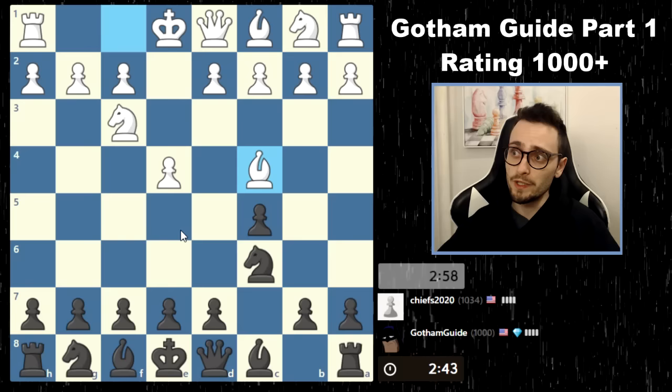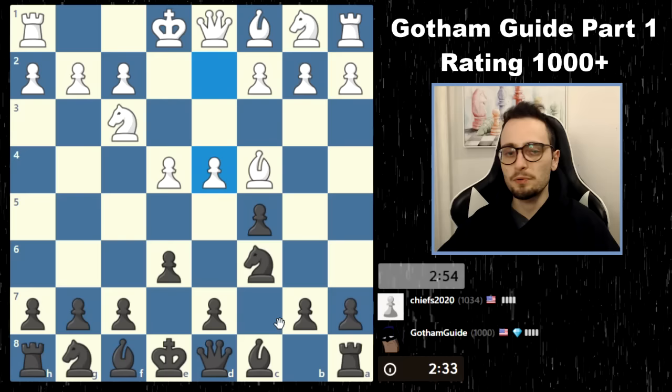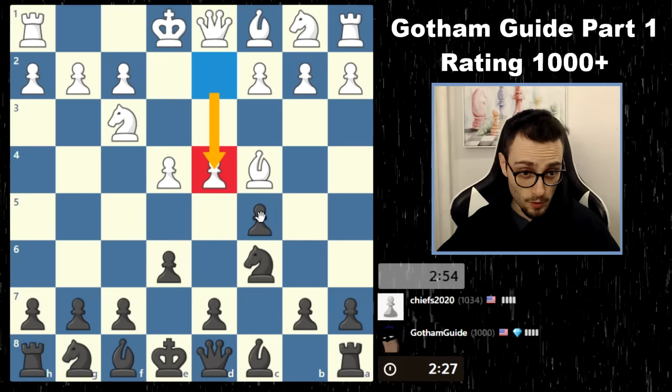My opponent's playing normal, standard stuff. We've both taken the center. This is not an accurate move against the Sicilian if you're going to play c5, because e6 comes. And the real problem with this is that now d5 is coming. My opponent plays d4, playing a move in the center.